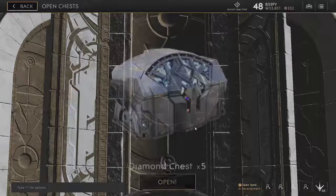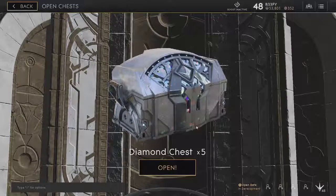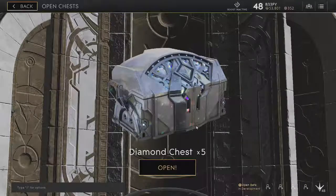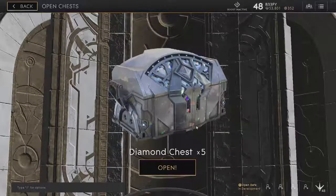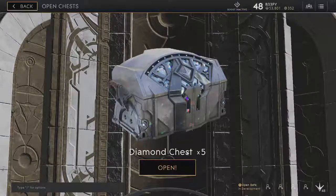40 coins, 100 metal. I wonder if there's a strategy to opening them — you guys should leave a comment below. Maybe you can open them later or separately and you'll get different rewards. What do you guys think, yes, no, maybe?